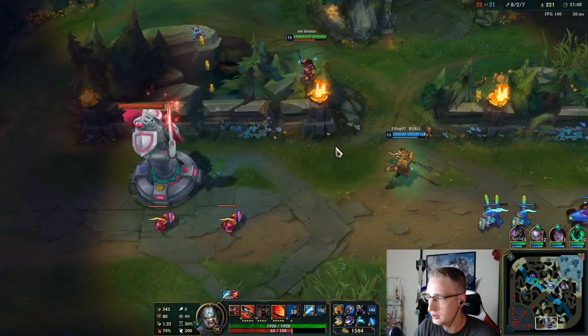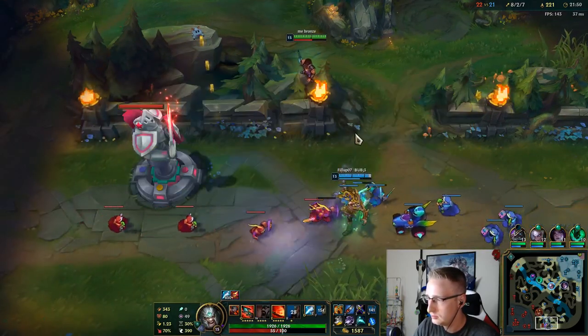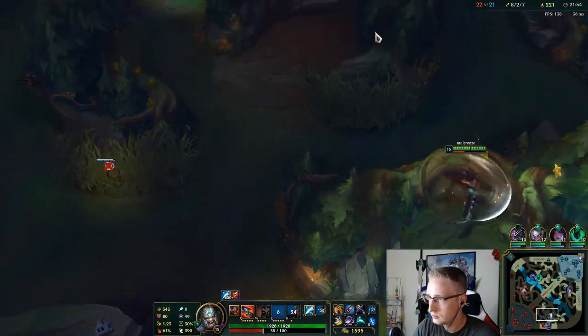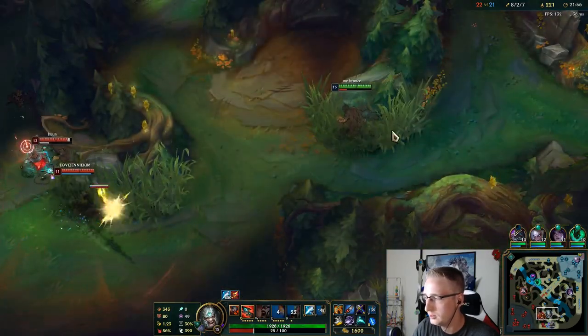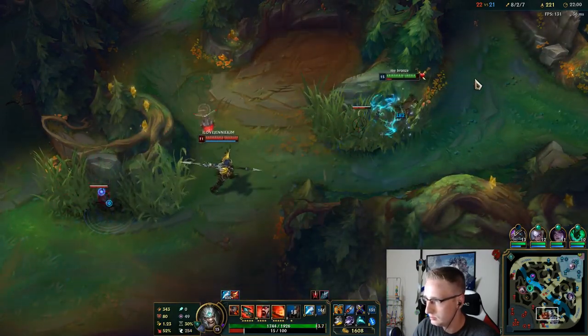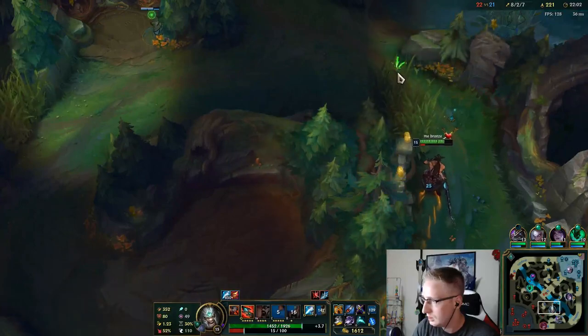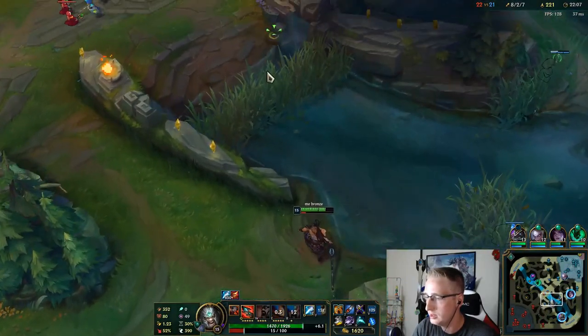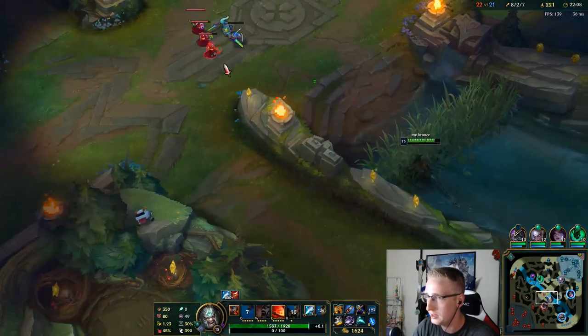I'm going to work with Nasus here and take this turret. I don't have ulti though, so I'm not going to force any big fight. He didn't have ulti either — good. If he had ulti, maybe I'd get caught out there.